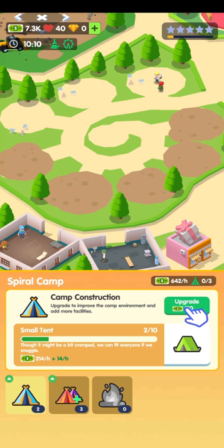Let's do this a bit slower. We've got a small tent — spiral camp construction, upgrade to improve the camp environment and add more facilities. It says two out of ten, though it might be a bit cramped. We can fit everyone in if we snuggle up — 214 pound per hour, plus 14 pound an hour. Going up: 684, 228, 14... around 276 an hour at the top.